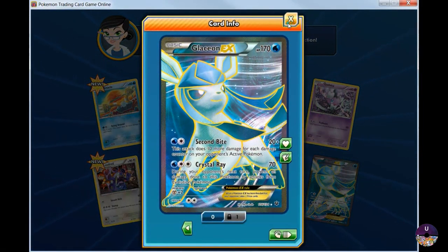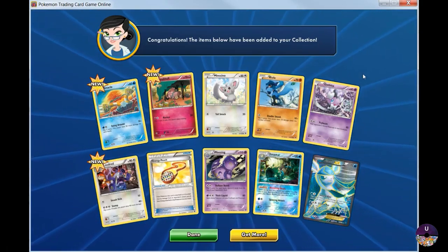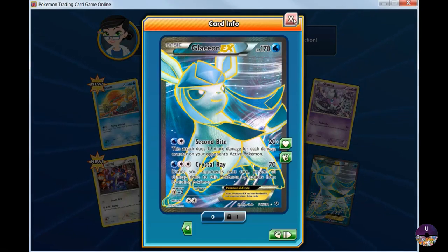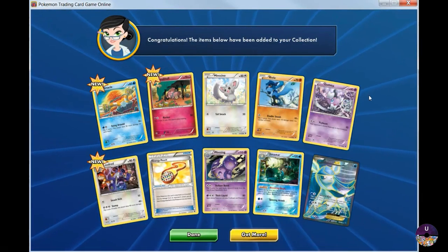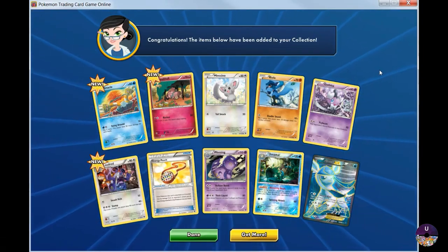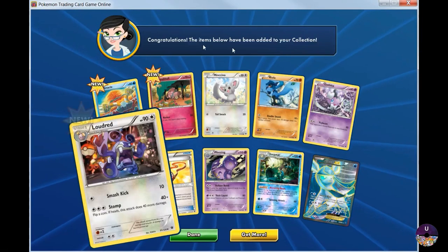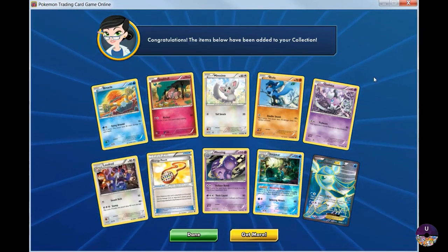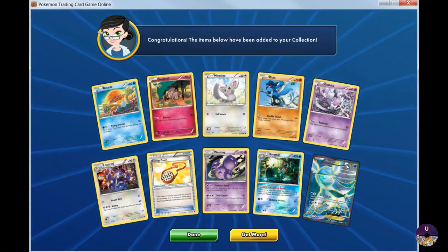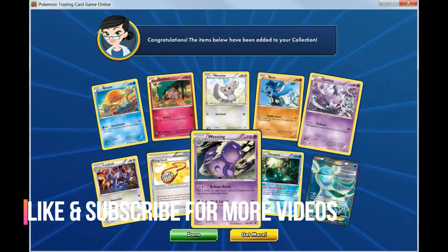So I think out of this opening we got Charizard EX, we got a Mega Blastoise, and we got this Glaceon EX — so we're just pretty good. I think we opened like nine booster packs. Leave a comment on what you think about this particular opening. I'm planning to open probably another 50 booster packs in the next episode, and I'll see you next time — let me know what you think!